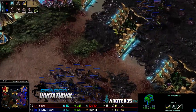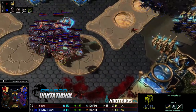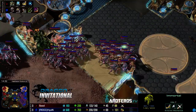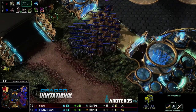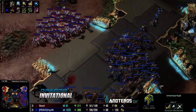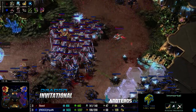HyuN pushes down to the low ground, swarming with hydras. A nice force field from Seed cleans up a lot of lings. Ground armor is coming out for Seed — he definitely needs to be making trades. Hydra speed is a bit late but will help from here on. HyuN is still maxed, plus-one ranged weapons almost done. A muta switch is a possibility given the bank HyuN is building. HyuN splits to each side, holding the center for a three-pronged engagement.